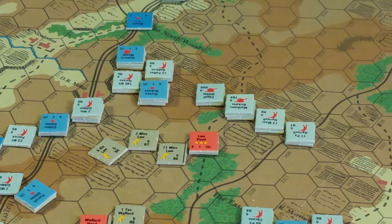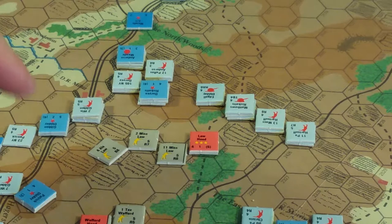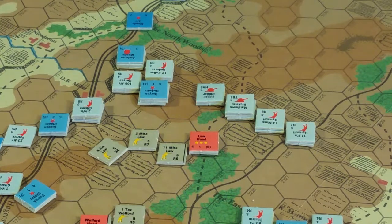Looking at the Defensive Fire Phase now. The phasing player is the Confederate player, so in the Defensive Fire Phase, the non-phasing player — the Union side — may conduct fire combat with any of his units capable of firing at any of the phasing player's units, within the provisions and restrictions of fire combat and line of sight rules. There is no movement except as a result of combat.